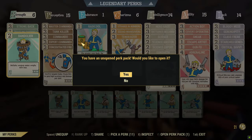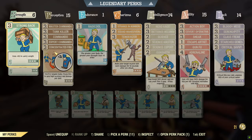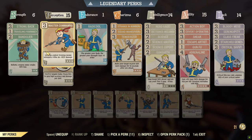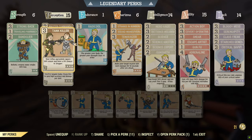Let's go ahead and show you the build. This is my commando build — it's probably not the best, but it's what I run. Strong Back, Traveling Pharmacy, Bandolier just to carry more stuff. Then all the commando perks with Concentrated Fire and Tank Killer, for armor penetration and all that good stuff.